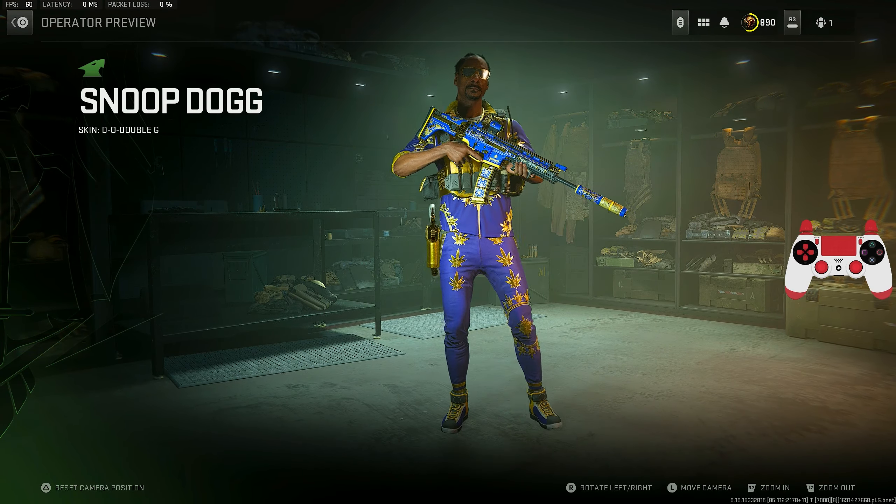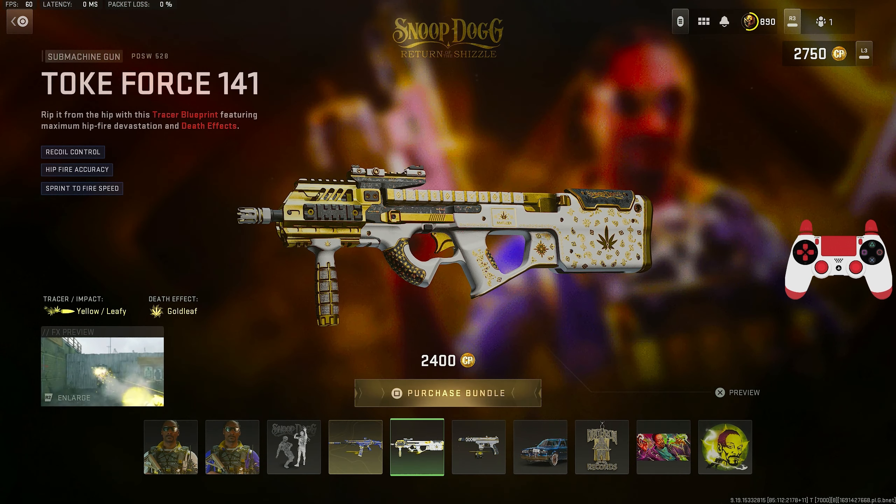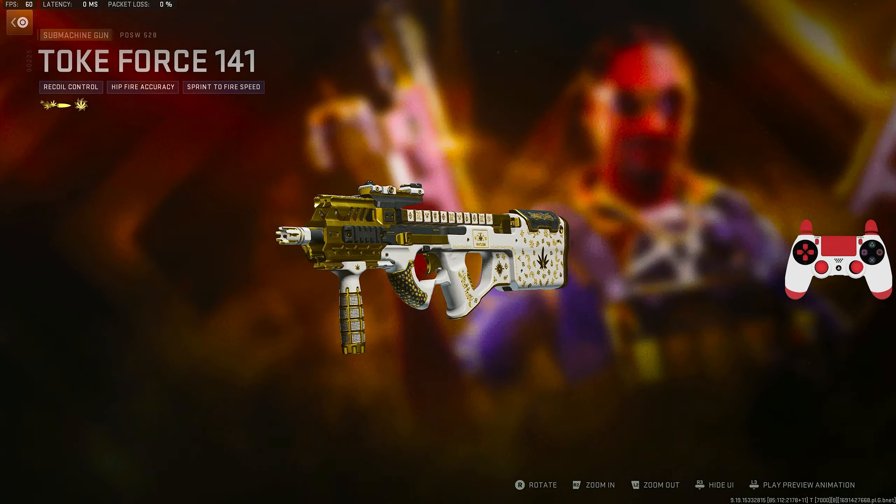It comes with three tracer blueprints with death effects, obviously in a unique finish exclusive to Snoop. As you can see, this is him right here — one of the skins that you actually do get. It's actually fire; it's definitely better than the Vanguard one. We also got a blue one right here as well, which if you know Snoop, this is definitely his style.